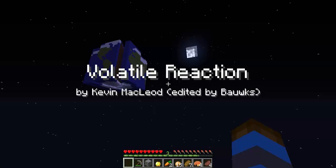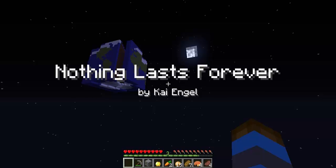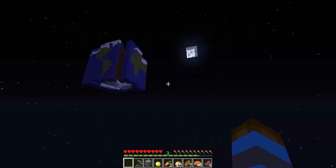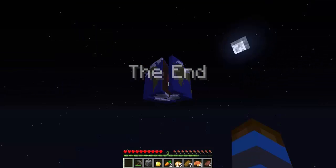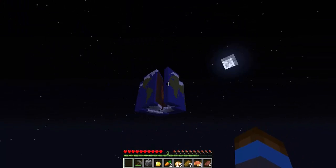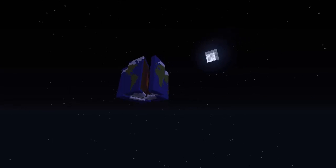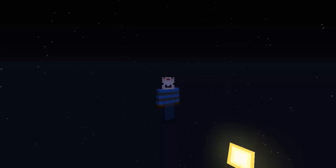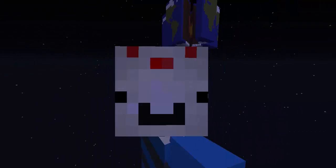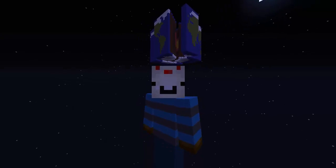Credits roll: 'Volatile Reaction' by Kevin MacLeod, edited by Walkus; 'Nothing Clouds Forever' by Kai Engel. The end! And there's a big crack in the world — oh look, we can go over to it. Oh no, we can't — we're just walking in the void I guess. Well, that was not really the ending I was expecting, but I hope you enjoyed this adventure map. If you did, be sure to leave a like and comment. I'll leave a link to the map in the description — see you next time, bye!